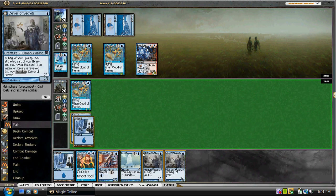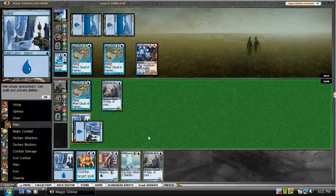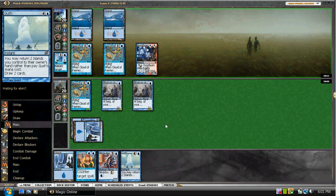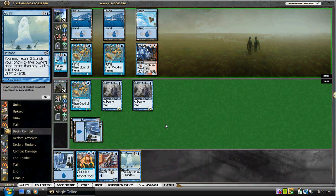He definitely doesn't have Daze because he didn't even leave it as an option, so we kind of lucked out there. We're going to hold on to this Gush. We may have to worry about Ninja, but he's really low on cards at this point.